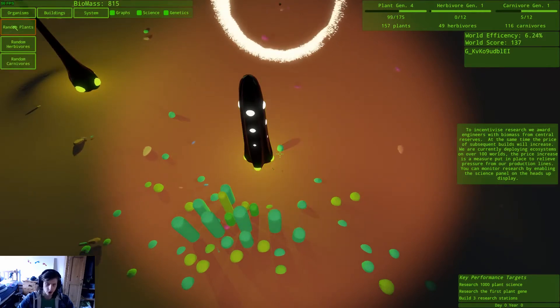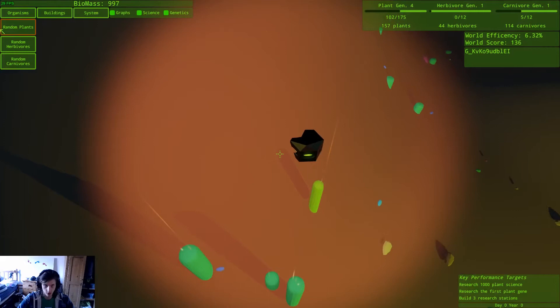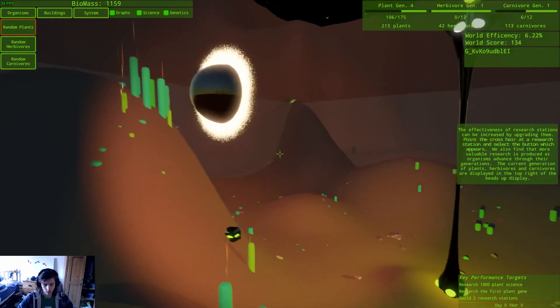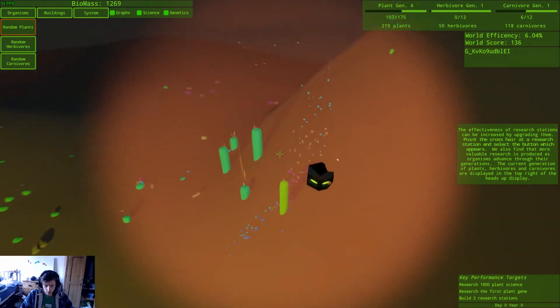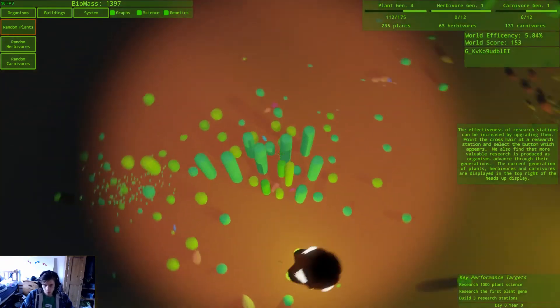Seriously, I think I have found a cheat kind of. Just spam as much as you can with the random plants just here, and the sensors will just do everything. Like, come over here if you want to research stuff, and just spam some herbivores, spam some carnivores. The effectiveness of research stations can be increased by upgrade. Point the crosshair at the research station and select a button on your wheel. We also find that more valuable research is produced as your organisms advance through their generations. The current generation of plants, herbivores, and carnivores...